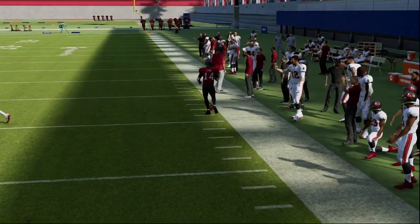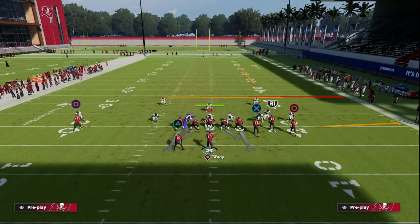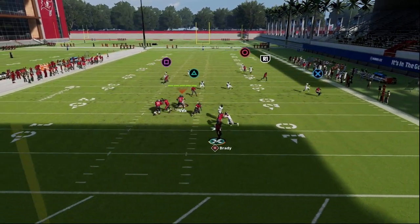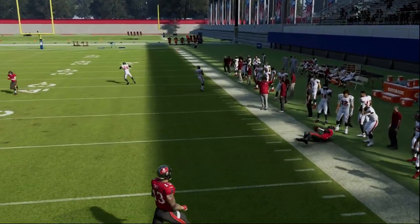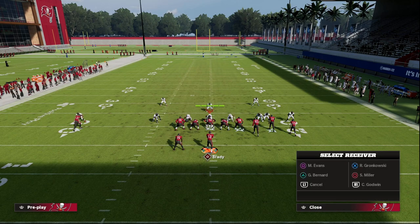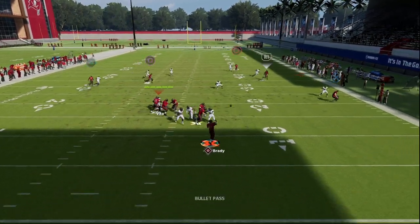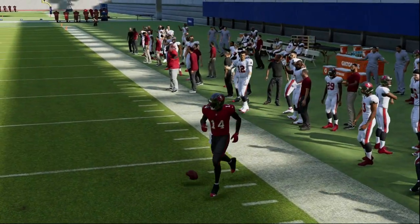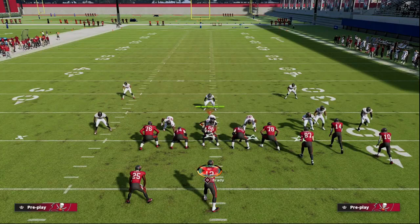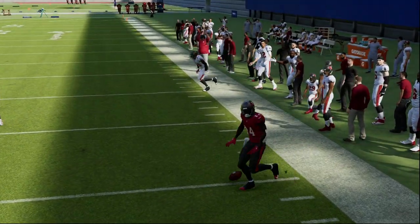I want to show something interesting. Let's say they run Z Spot and Go — a corner route, a flat, and a streak. Match coverage plays the corner route a little better because it matches corner routes more effectively than deep out routes. Honestly I think it might be a bug in the match coverage. But generally speaking, running Flood gives you a lot of success with this deep out route against match coverage. This really forces your opponent into a defense they probably don't want to be in.